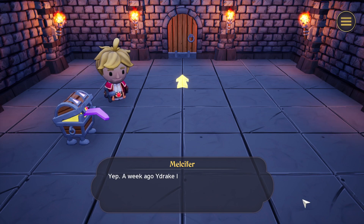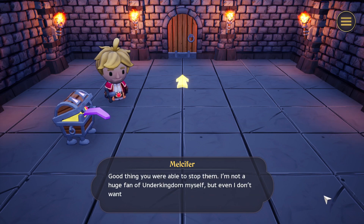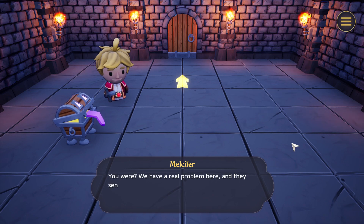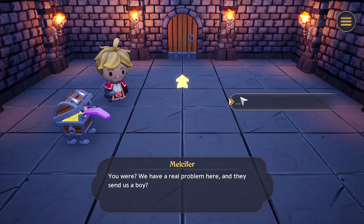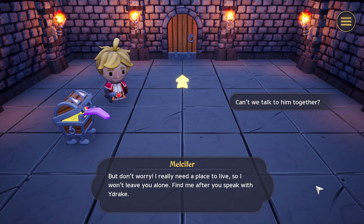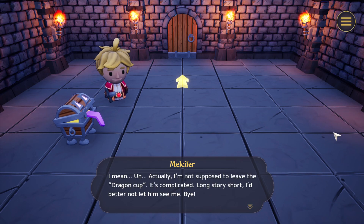'Who are they by the way? The Exiles? A week ago, White Drake left the Dragon Cup for a couple of days, so these guys must have snuck in and tried to get into the main part of Under Kingdom. A good thing you were able to stop them. I'm not a huge fan of Under Kingdom myself, but even I don't want war with the Exiles.' 'I was sent to the Dragon Cup to help with the Exiles.' 'Huh. We have a real problem here and they send us a boy.' 'I'm not sure you'll be able to cope with the Exiles on your own. But don't worry — I really need a place to live, so I wouldn't leave you alone. Find me after you speak with Wydrake.' Bye!